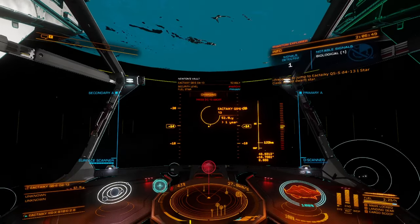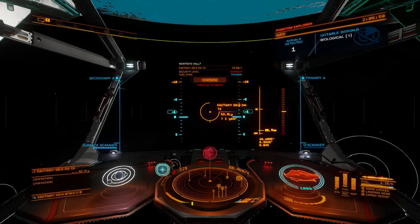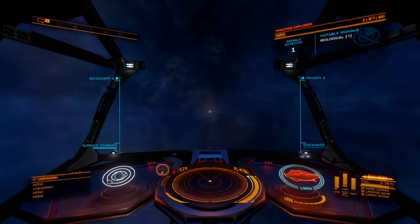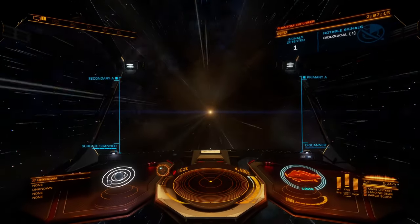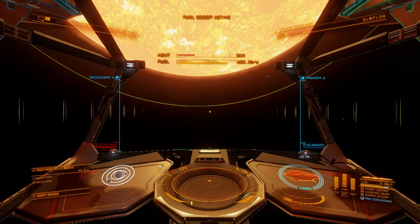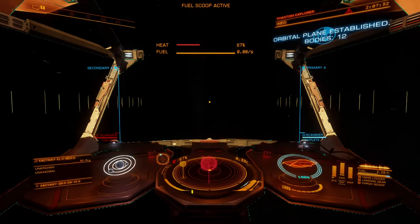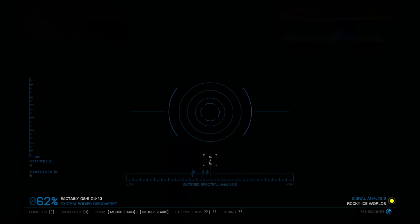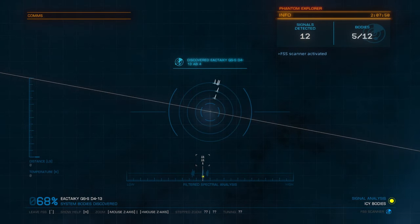We have a standard cycle that we typically do. We hop into the system and pop the discovery scanner to see how many bodies are in there. We'll always do a full-spectrum system scan to check out the frequencies available to see if there are any high-value planets — water worlds, earth-like worlds, and ammonia worlds. If there are 15 or fewer bodies in the system, we'll do a full scan of every body to find any biological sources. I've set 15 as the limit because it feels like a good compromise between stopping regularly versus wasting time on systems with 30 bodies that still have no biological sources.